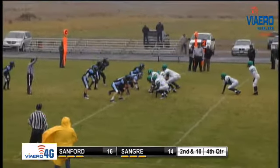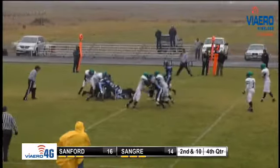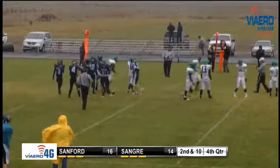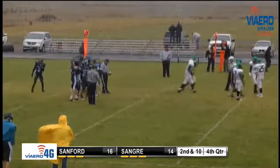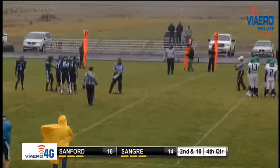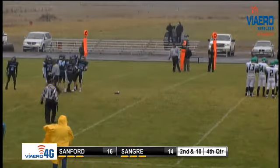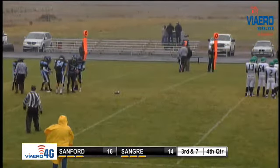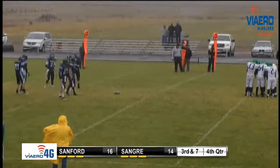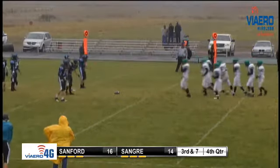Fawcett under center, I-formation, Rodriguez at tailback, handoff up the middle to Calden. He'll go about three yards before being taken down by a couple of Sangre defenders — Mortensen in on the tackle, also Kyle Friel, the big six-and-a-half foot freshman. They'll bring up third and eight for the Indians.